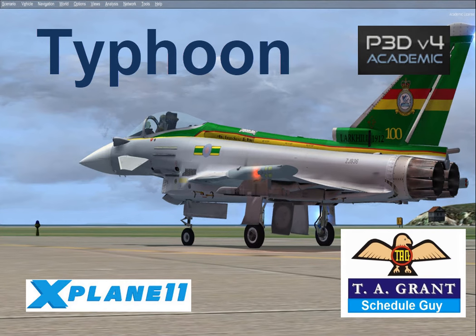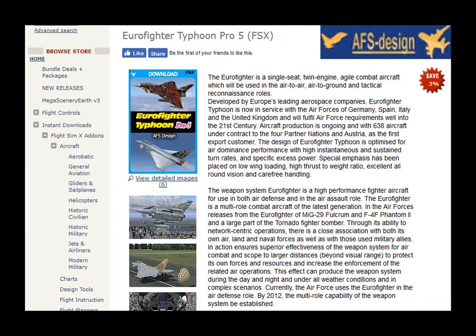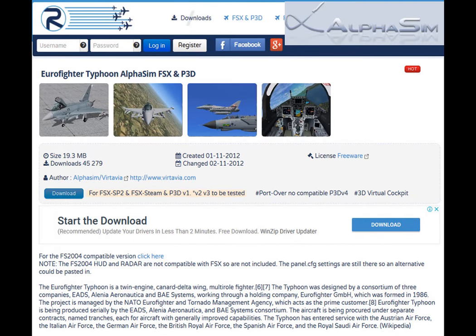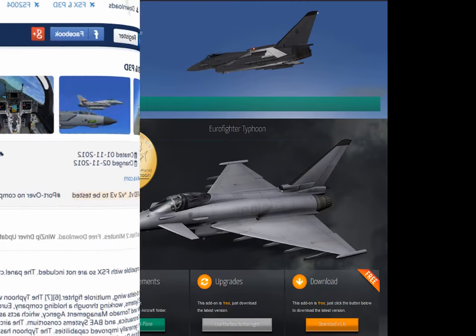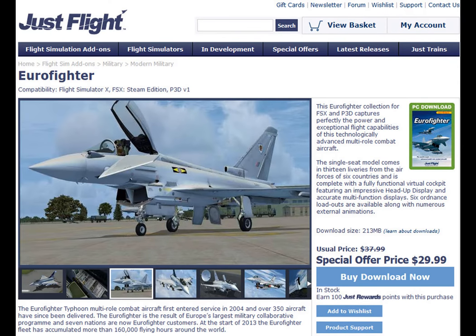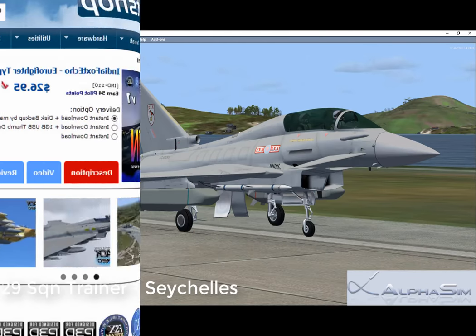Today we will have a look at the Eurofighter Typhoon. There are presently six developers with examples of the Typhoon, and I will cover four of the better ones. The Flyaway Sim and the AFS design models are very basic and so will not be covered here. The Alpha Sim is an old upgraded freeware model. The DMAX 3D is a medium quality freeware model for X-Plane 11. The JustFlight offering is a six-year-old medium quality model. Dino's TACPAC compatible Typhoon is a high quality, almost study level model.